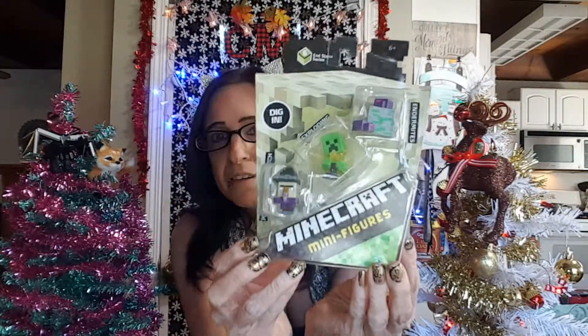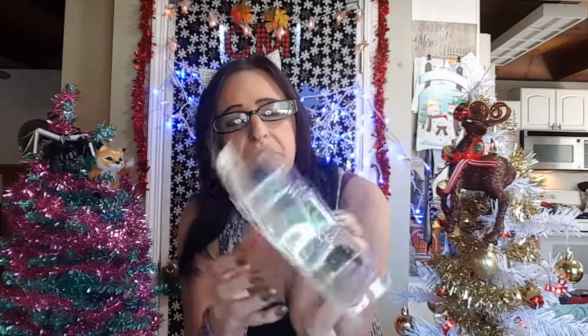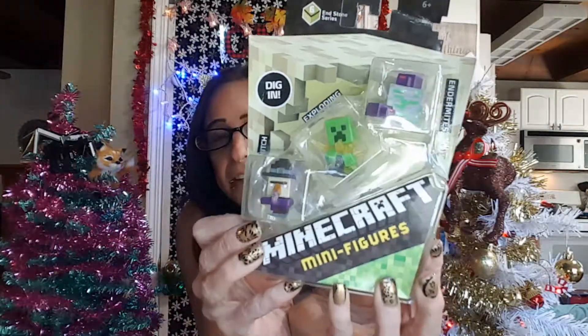We're gonna unbox these guys — I'm not entirely sure these were actually supposed to be where they were, but whatever, I got them anyway. This is the Endstone Series 6 and it has the potion drinking witch, the exploding creeper, and the endermites which you can see here. We're gonna unbox these because no fun having them sit in boxes and take up space.